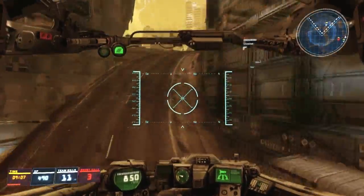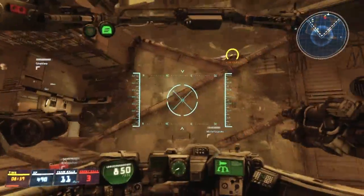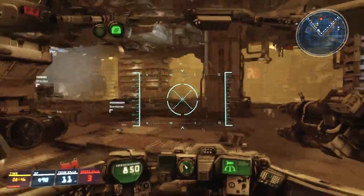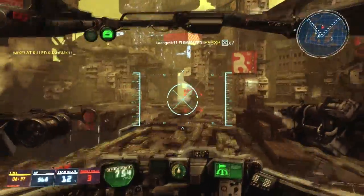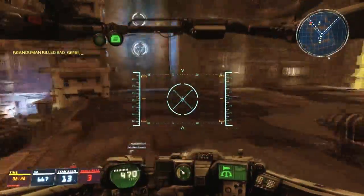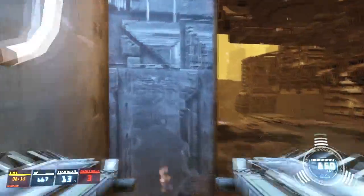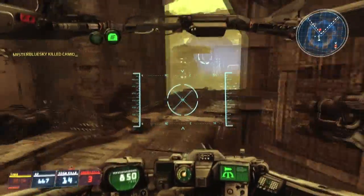I can definitely see a high damage output class going on. I don't exactly understand all the intricacies — like, I don't know if you have to lock on every single time. But you are extremely slow, so speed is not your thing. If you do not feel the need for speed, you may find it something you enjoy. This is the C class mech — the heaviest kind. B is sharpshooter and assault, and A is the ones I've already done videos on.